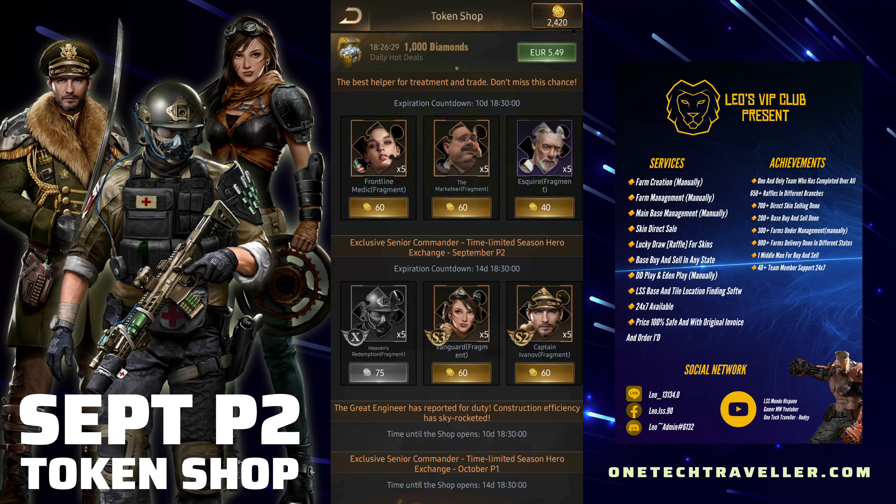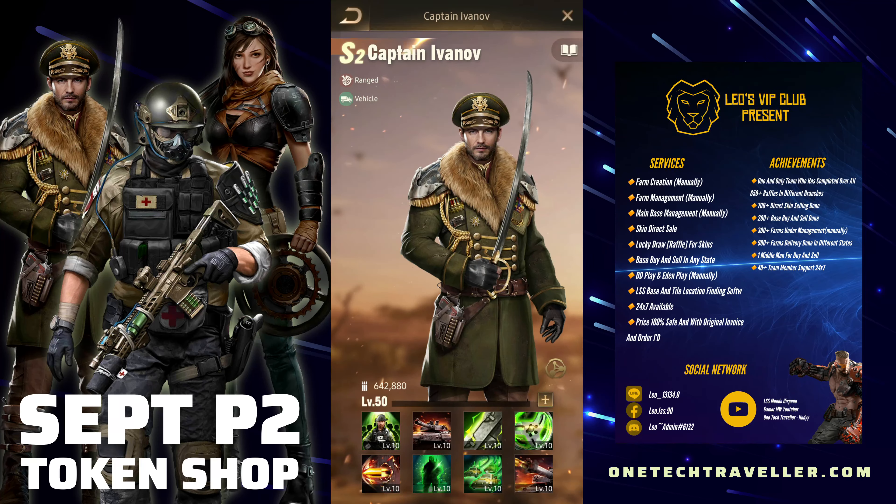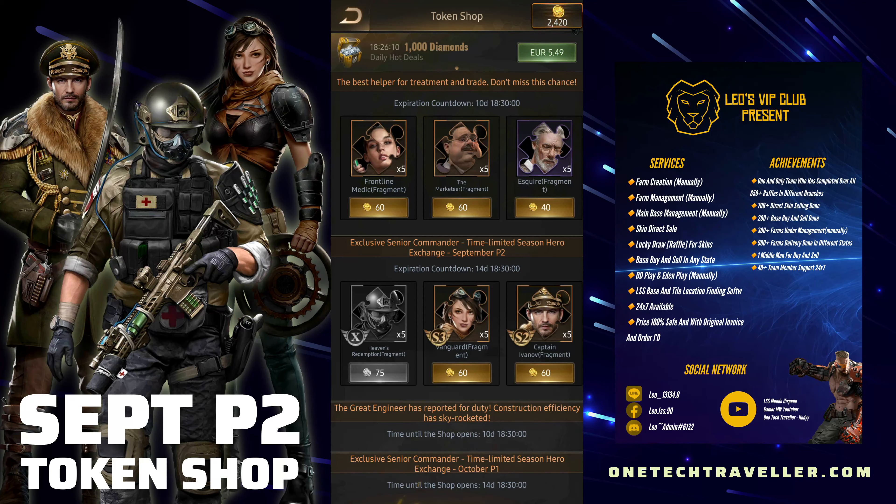For Vanguard, I'd say don't pick her up — even in the Doomsday Shop — unless you want to max her for the Hopeness Lab evasion extension. She just won't make it into any of your top APC formations. Be strategic and hold your tokens. Next up, Captain Ivanov — I have him maxed. Should you get him in the token shop? If you have plenty of hero tokens and can max him, go for it. But he costs 50,000 fewer Doomsday coins in the Doomsday Shop, so that's much better value.